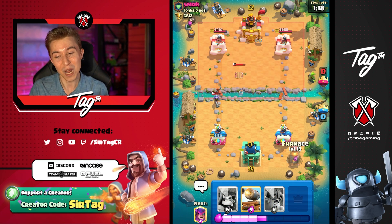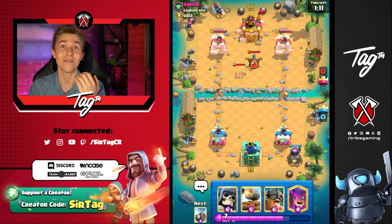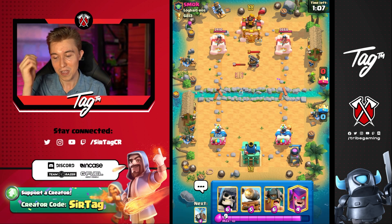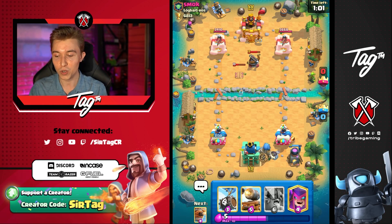I like how this looks, but I don't like what I'm playing against right now. The fact that he's got Rocket makes me scared — he could also have Tornado and Log, and I don't like playing against that ever. So a little bit scared, but we're going to build up a massive Giant Skeleton push in the back. I got this.